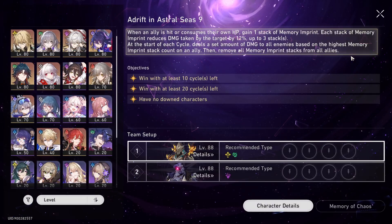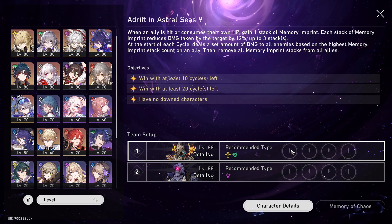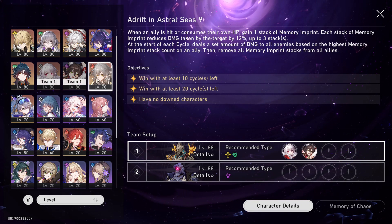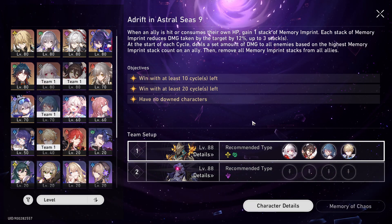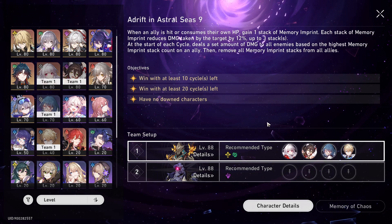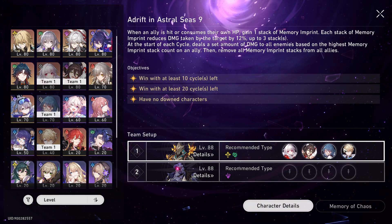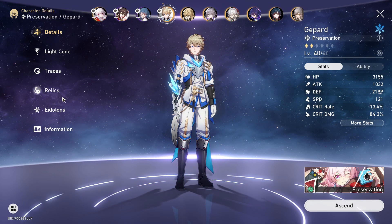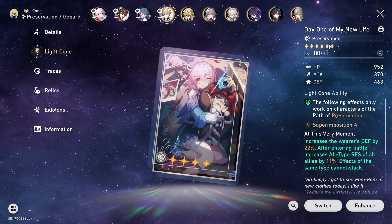Rather the best choice would be Fire MC in that case since Fire MC can do fire breaks. For MOC 09 we have ice weakness, so you'd want to run for example Clara, Tingyun, Jepard, and Natasha. Do note that Jepard doesn't have Integrity unlocked here, which means Clara will be getting a fair share of hits more often. For the Light Cone in the Clara team you'll definitely want to use Day One of My New Life — this is currently the best slot for Clara.